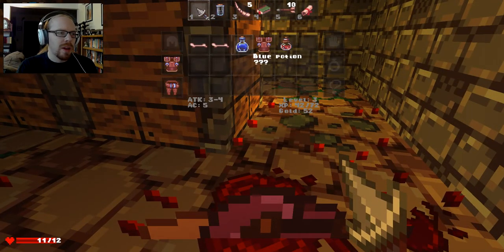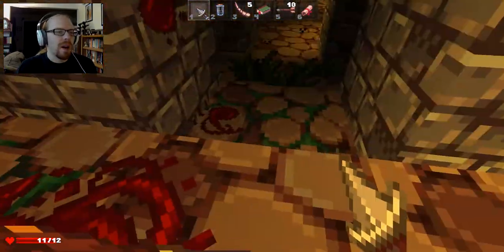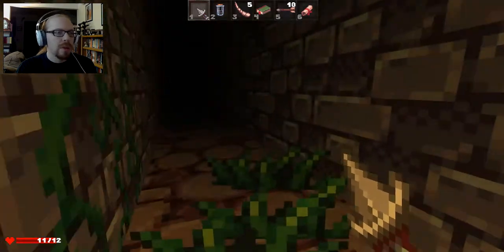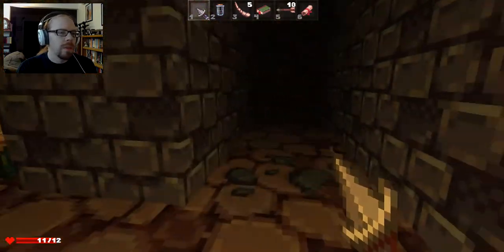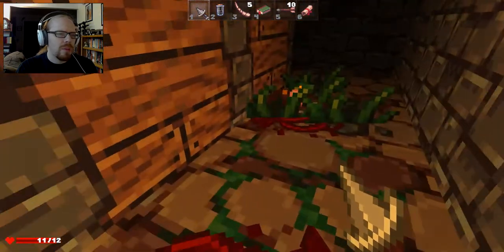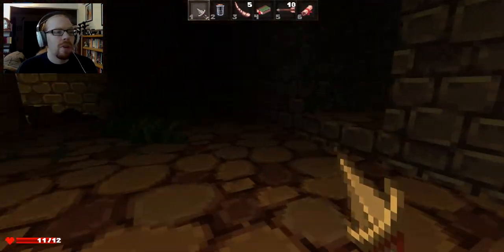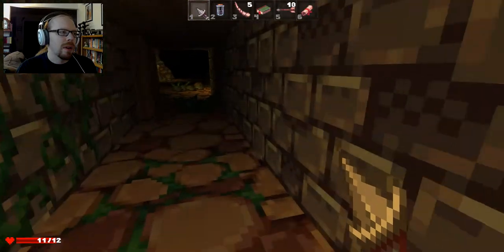I'm going to put on the awesome armor I just got — it's way better. Did anyone else drop anything fun? A little potion — definitely take the ice wand because wands are badass. Did I pick up a bow again? No, that was the last game. Where am I? There I am. There is more, and of course it's all the way back at the other end. We'll get there real quick and then go up to the next floor.